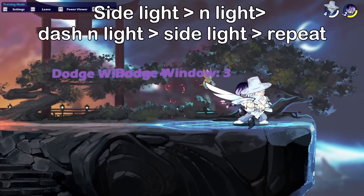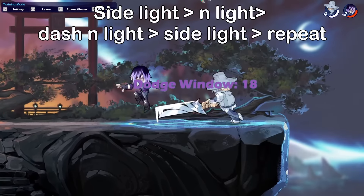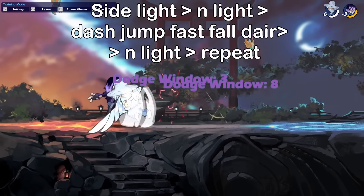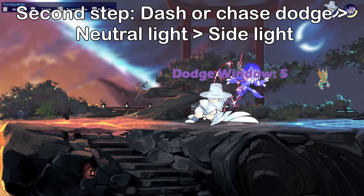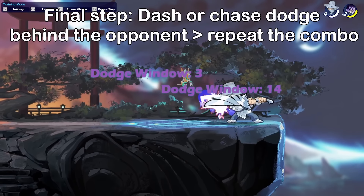I'm only going to show two variants because every other infinite combo at its core is the same as the ones I'm showing you. First, you're gonna do side light and light, then you chase dodge or dash forward while pressing light, and then just side light. After that, you go behind the opponent and repeat.